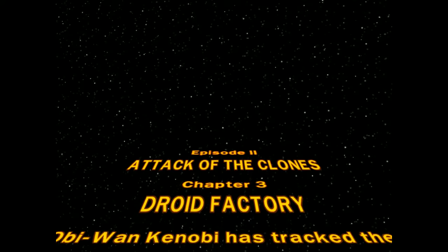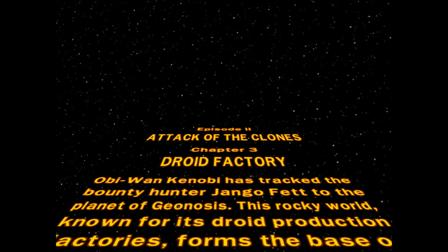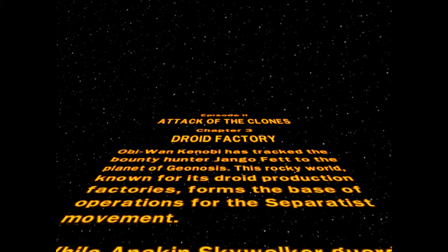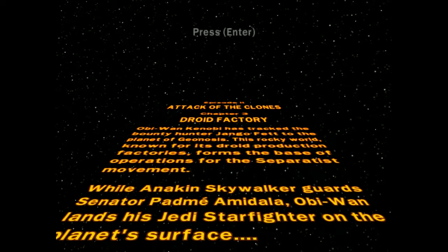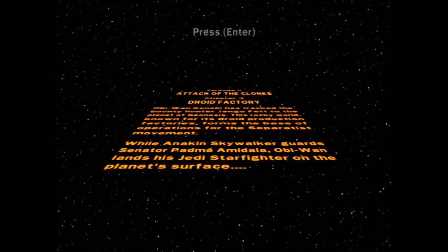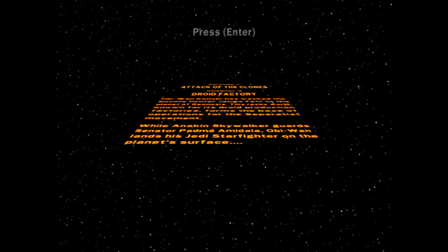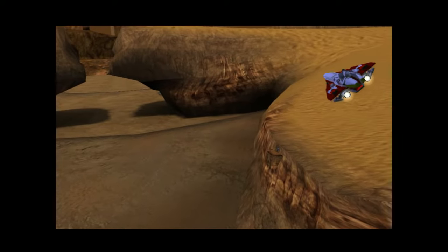I love these title crawls. 'Obi-Wan Kenobi has tracked the bounty hunter Jango Fett to the planet of Geonosis. This rocky world, known for its droid production factories, forms the base of operations for the Separatist movement. While Anakin Skywalker guards Senator Padme Amidala, Obi-Wan lands his Jedi Starfighter on the planet's surface.' That's just Obi-Wan doing some epic flying stunts.